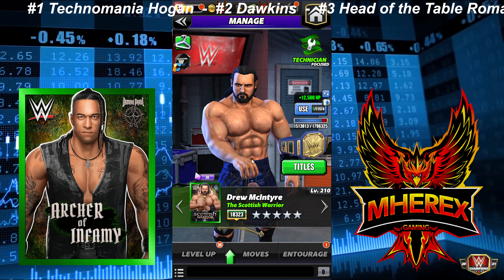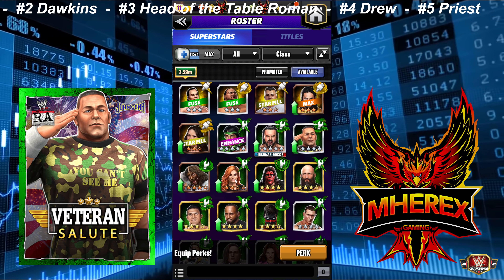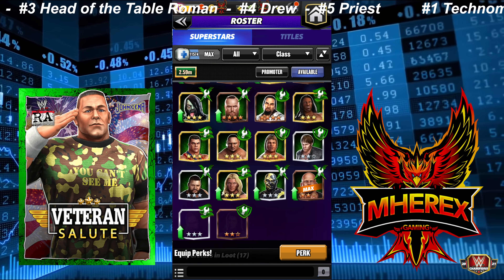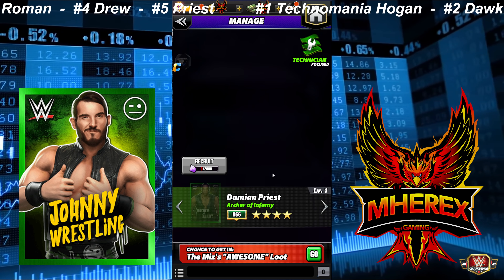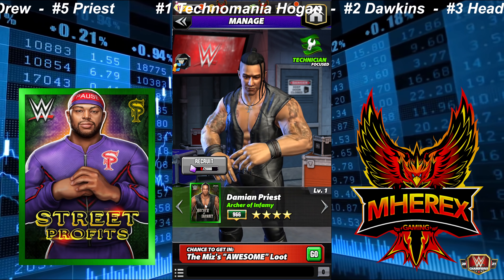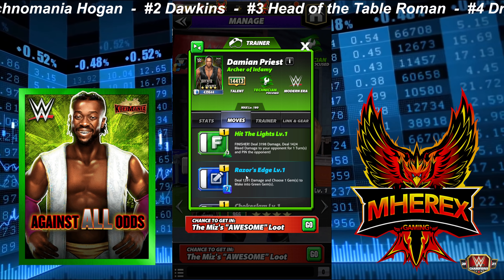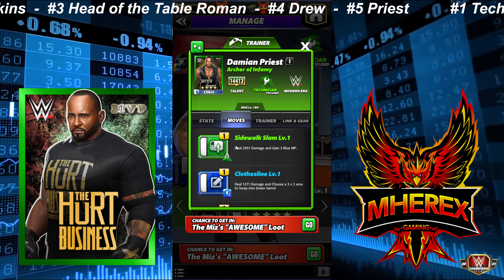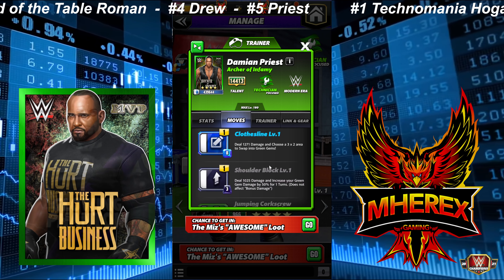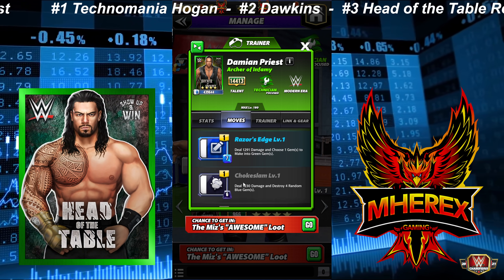Number five was Damian Priest. I feel like he could easily have been higher. The things that make him good are his high move damage, a very high finisher with bleed on it — a very high bleed — and it is high charge at 13. He can recycle if you use the Sidewalk Slam, which is also high charge, and the Clothesline makes an area that goes to three by three.